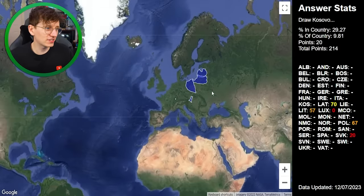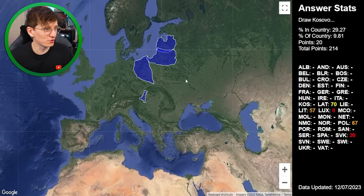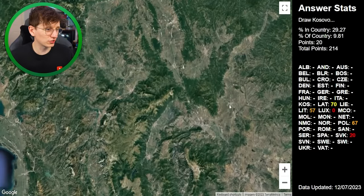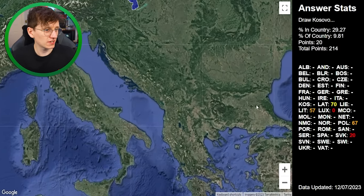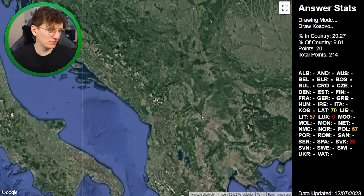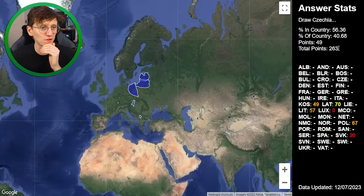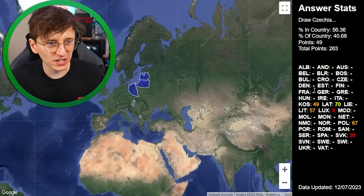Now I have to draw Kosovo — this is honestly so difficult. I can see that Ukraine is over here, so Kosovo must be down here. There are just literally no clues. Greece is here, Kosovo is kind of maybe there, but that could be Montenegro. I'm going to follow this little shape I've just spotted. 50% in the country, 40% of the country, 49 total points. I'm noticing a lot of orange, which suggests I'm not doing great.